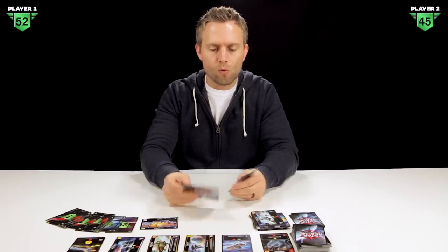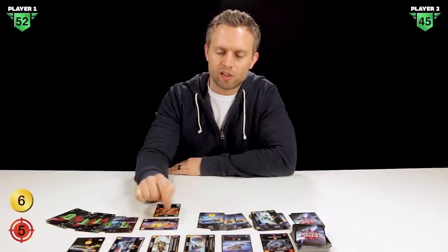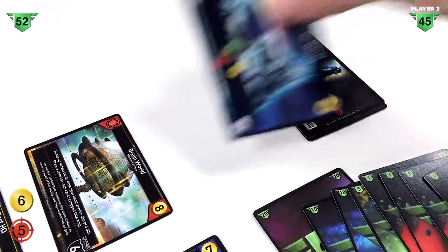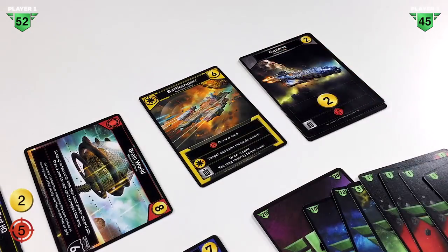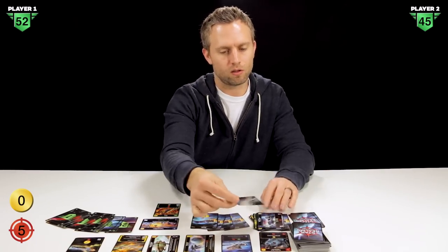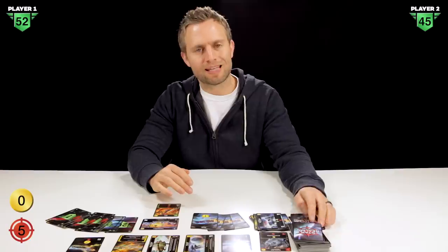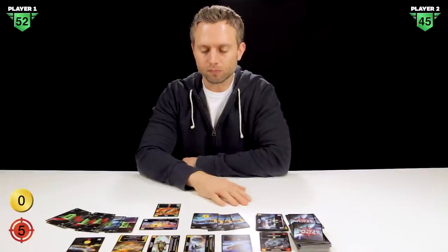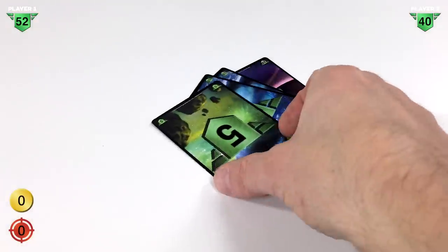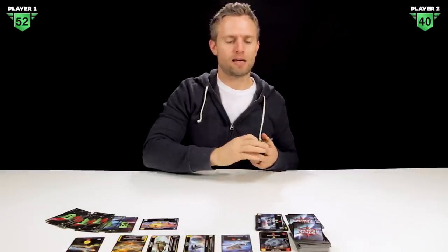Back to player one — we've drawn four scouts and the ram. The central office continues to give us plus two every turn until it's destroyed, so we have six total trade. We pick up a base for four, leaving two, and use the remaining two for an explorer card. The central office lets us place that explorer on top of our deck. Then we use the ram's attack of five against player two, bringing them down to 40 authority points. That ends player one's turn.